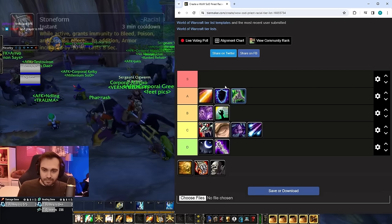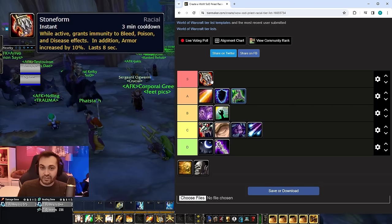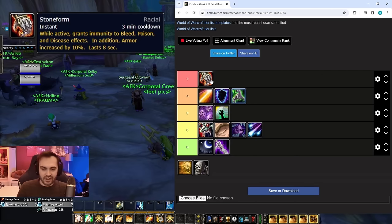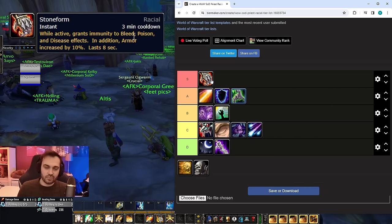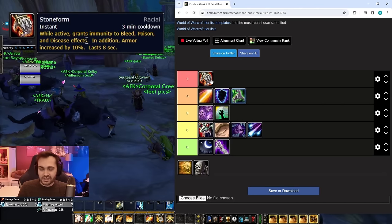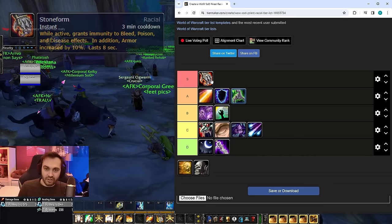In S tier we've got Stone Form, which is very strong because you can actually remove blinds with it — blind is removable as a poison. It lasts for eight seconds and makes you immune to disease, bleed, and poison for the duration. We're definitely going to see a lot more bleeds and poisons from other runes as we go forward, so Stone Form has a lot of potential use cases, making it very versatile.